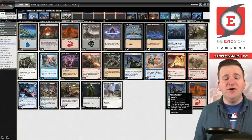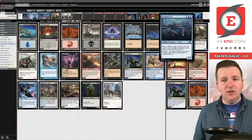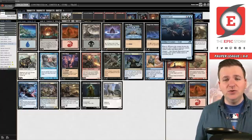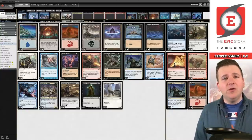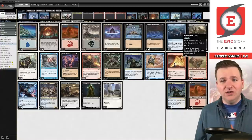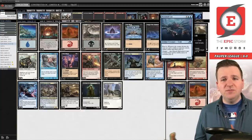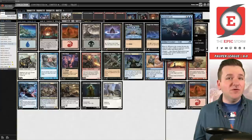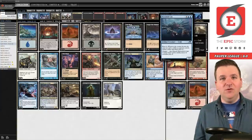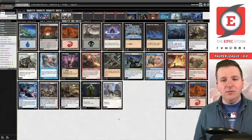We lost Flaring Pain, so how do we beat Prismatic Strands without it? Against the blue deck we're already boarding in Meershell Crab, and you can board it in against Boros as well since it hits Relics. Meershell Crab is how we beat Prismatic Strands now, and it's been fine. I actually beat a Cawgate player in the practice room who was holding open Prismatic Strands — crab got the job done.